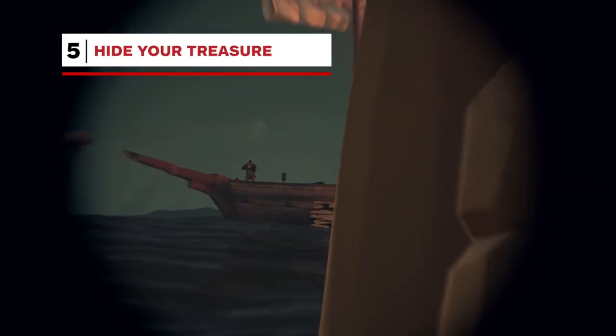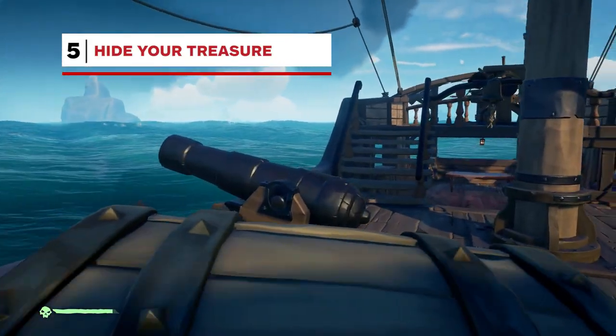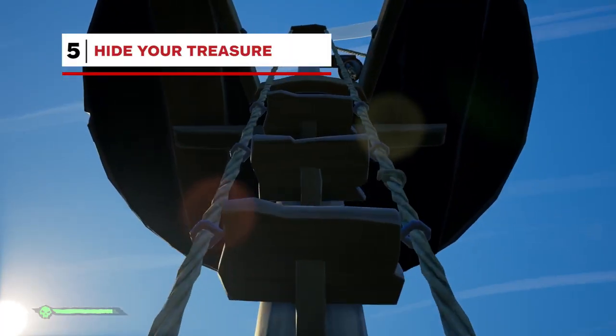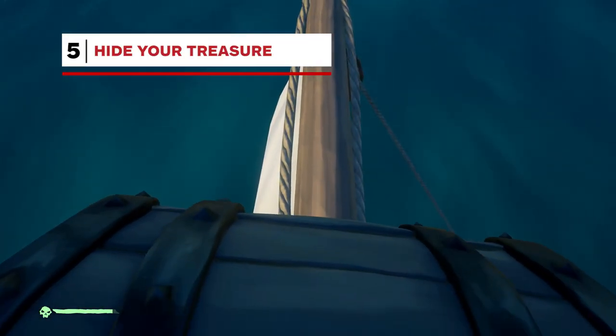Pirates are common in the world of Sea of Thieves, so you'll want to safeguard your treasure as much as possible. If you've collected a chest and you're on your way back to an outpost, look around your ship for unique places to hide your prized possession. Hide it on the balcony area of the captain's quarters on galleons, or try dragging it all the way up to the crow's nest. You can even drop a chest on the crossbar that supports the ship's sails.